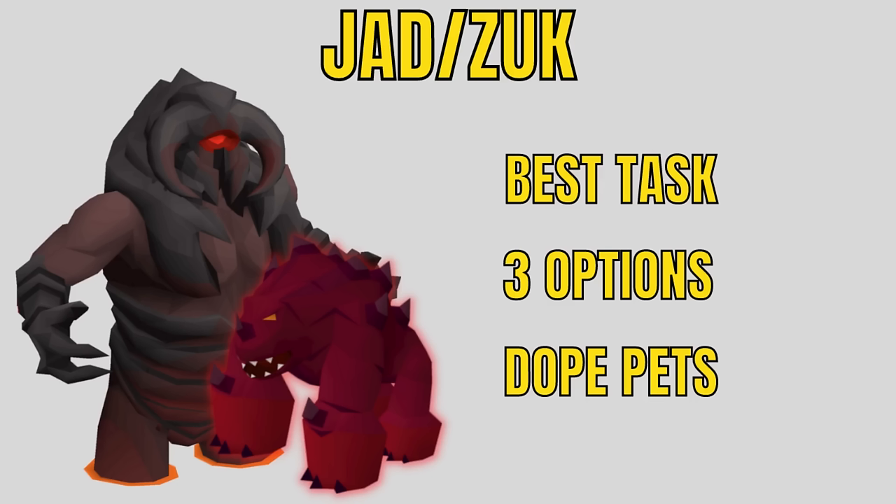You have to purchase Hot Stuff from a Slayer master using Slayer points to unlock the ability to get Jad tasks. On these tasks you have three options: fighting Jad, Zuk if you already have your Inferno Cape, or just regular TzHaar. These are hands down my favorite tasks in the game — great experience, super fun, and there are two really cool pets to go for. However, they are both very deep pieces of content and you should look up dedicated guides for each of them.